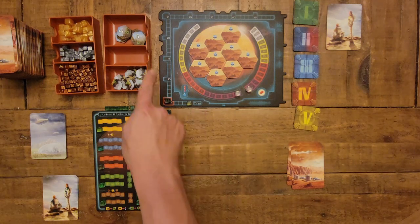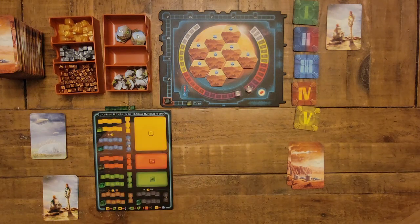This track running around the outside is your terraforming rating, or TR, and that's going to rise when certain objectives are met — basically they translate to victory points at the end of the game. I might use VP or TR interchangeably throughout the video.